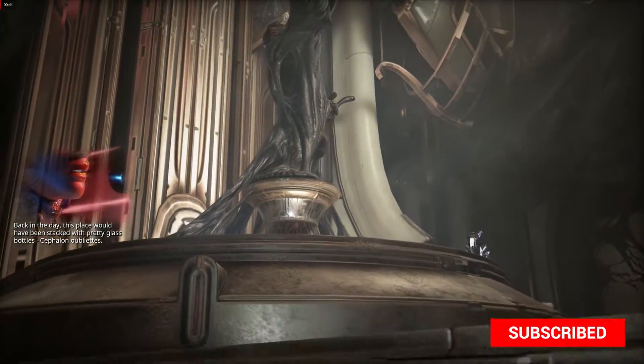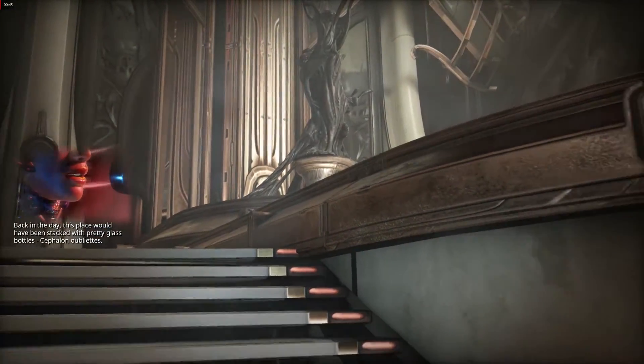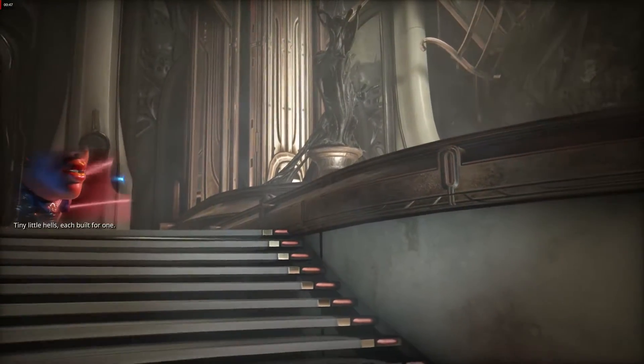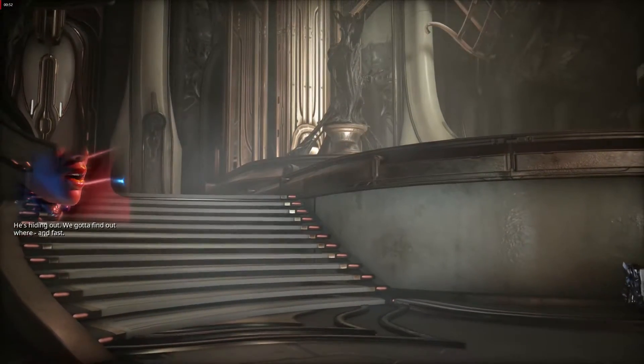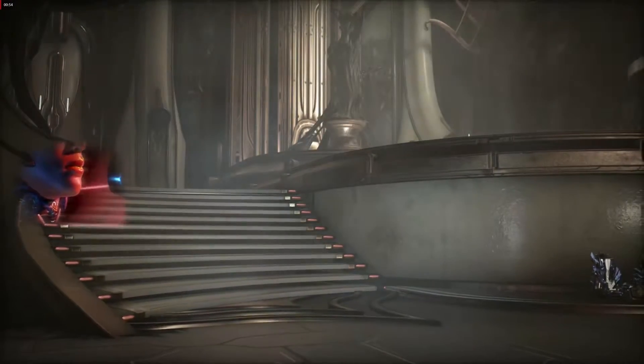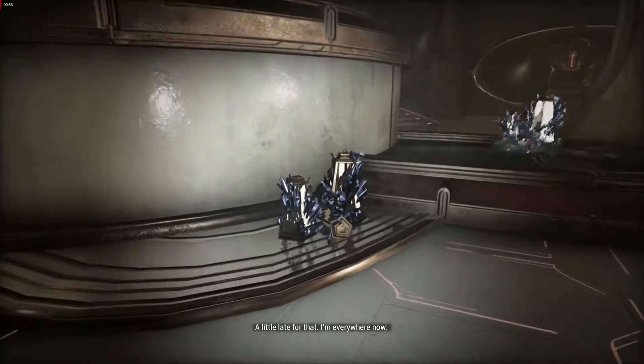When you enter the Glassmaker Episode 5, you'll be greeted with a cutscene inside of an Orokin room covered in infestation. In this room, there'll be 5 pieces that you need to find in order to complete the act. These pieces are a ceremonial weapon, a glass shard, an Orokin legume, ancient shackles, and a weave conduit.